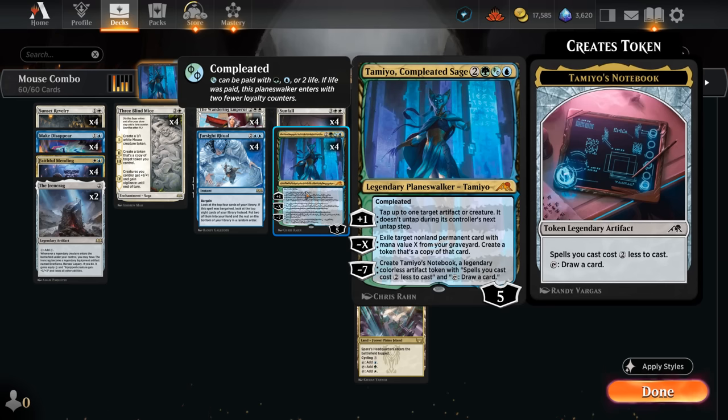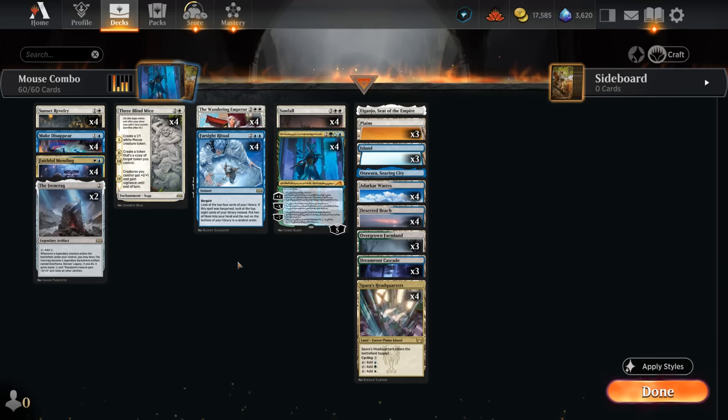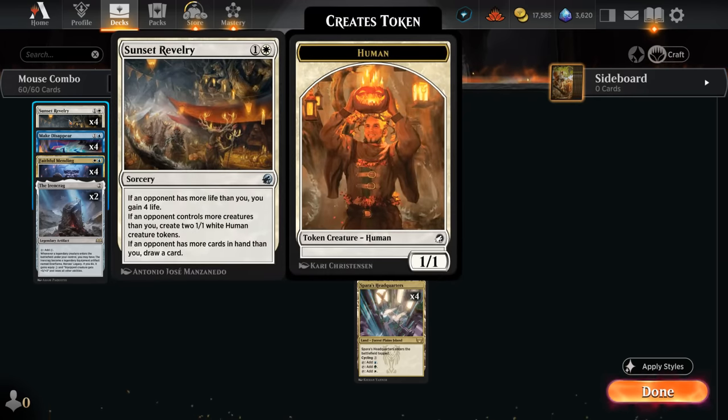Eventually we also reach the final chapter on some of our sagas, giving the team plus one plus one and vigilance until end of turn, which can start stacking once we have multiple Blind Mice reaching the final chapter. It won't take many turns to completely overwhelm the opponent with mouse tokens. All it takes is a single Taminao getting back Three Blind Mice, and the rest of the deck can be dedicated to interaction and ways to stay alive long enough to pull off the combo.